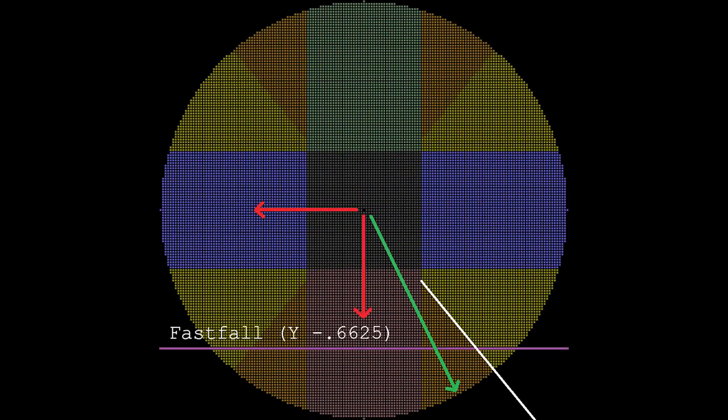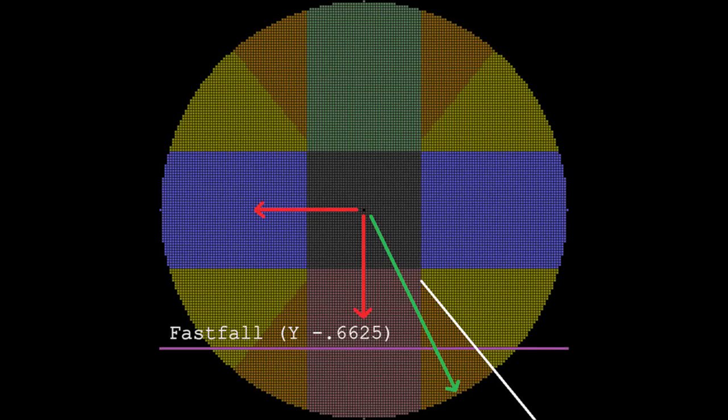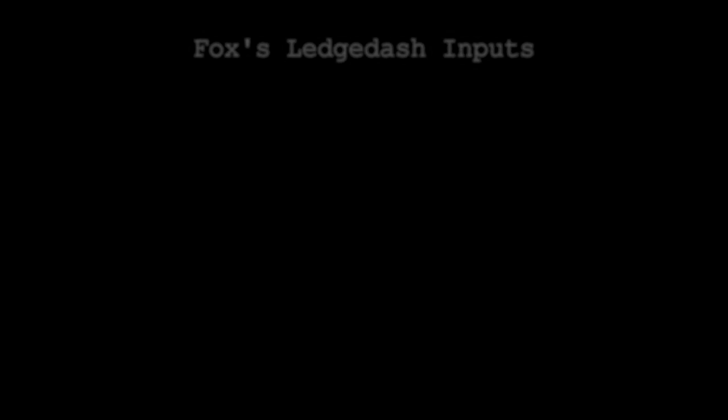Now that the basics are out of the way, I'll explain the pros and cons of ledge falling in each of the regions, as well as why I believe there to be a clear cut best choice. In particular, I want to talk about a tendency many players have, which is attempting to avoid fast falling during a ledge dash sequence. To do so, they choose between the travel routes drawn in red. Unlike the green route, these two routes remain above the fast fall threshold, eliminating the chance of an accidental fast fall. It's important to understand why people try to avoid fast falling in the first place. An overview of Fox's ideal ledge dash inputs will make this clear.